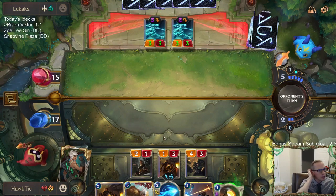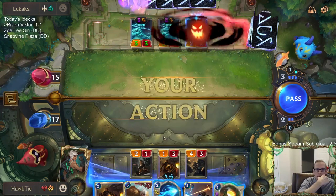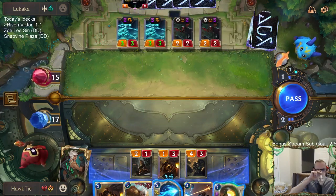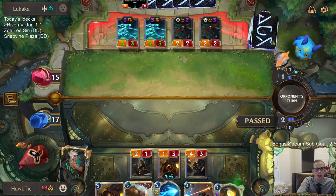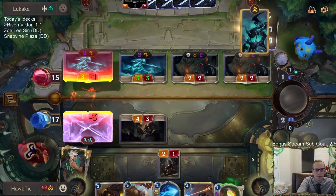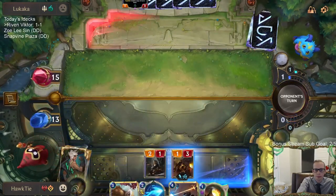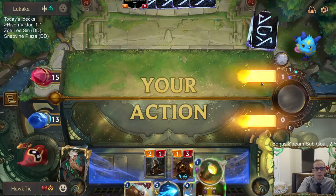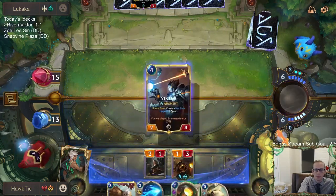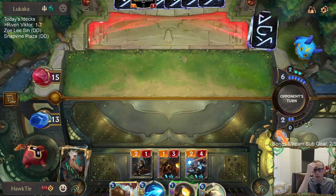Riven and Victor just have some synergy together. Hey Violet, good afternoon. You don't have good attacks — just pass the turn, you don't need to attack. They did attack. Please no Hecarim — please no.